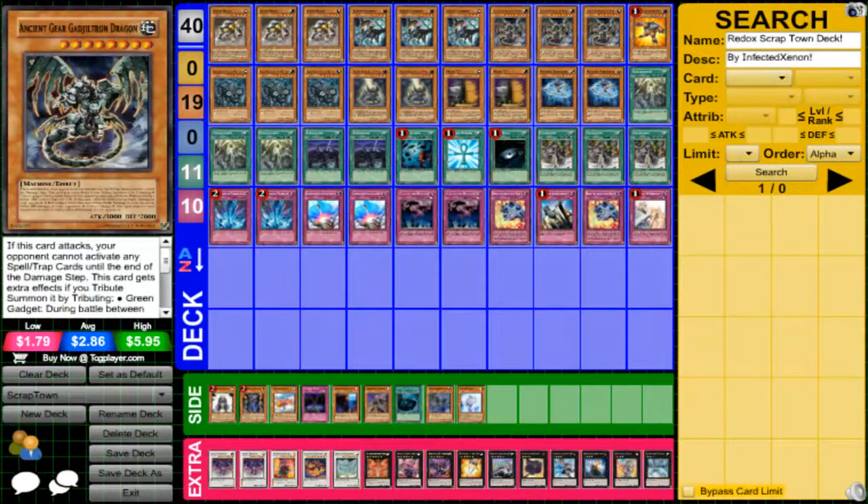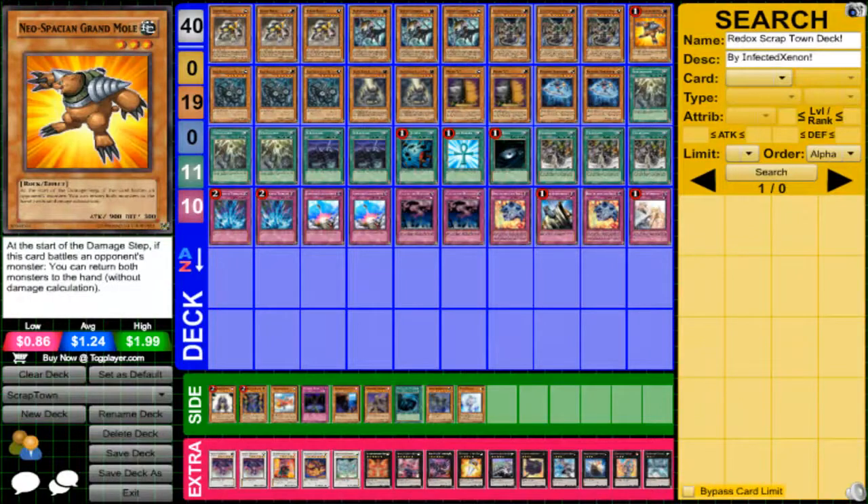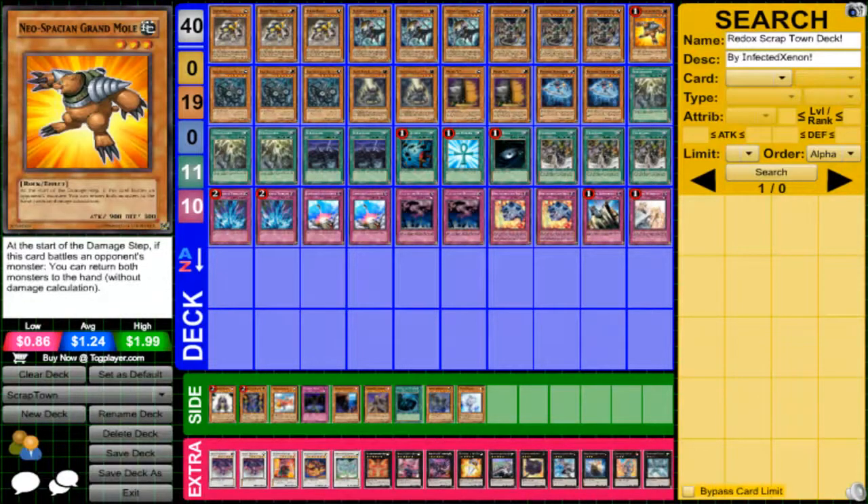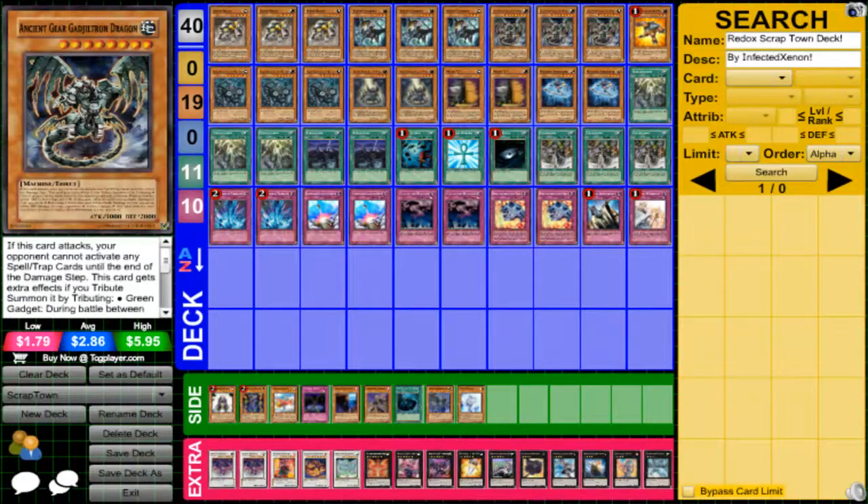I play three Ancient Gear Gadgetron Dragons, mainly because he's a 3,000 attack beater at level eight, so you can overlay with Scrap Dragon to make a level eight Xyz, or just beat down with 3,000 attack. I also tech in one Grand Mole because I don't like Ophion — Ophion is really sad when I play him, just bouncing it back and then swinging for 3,000.